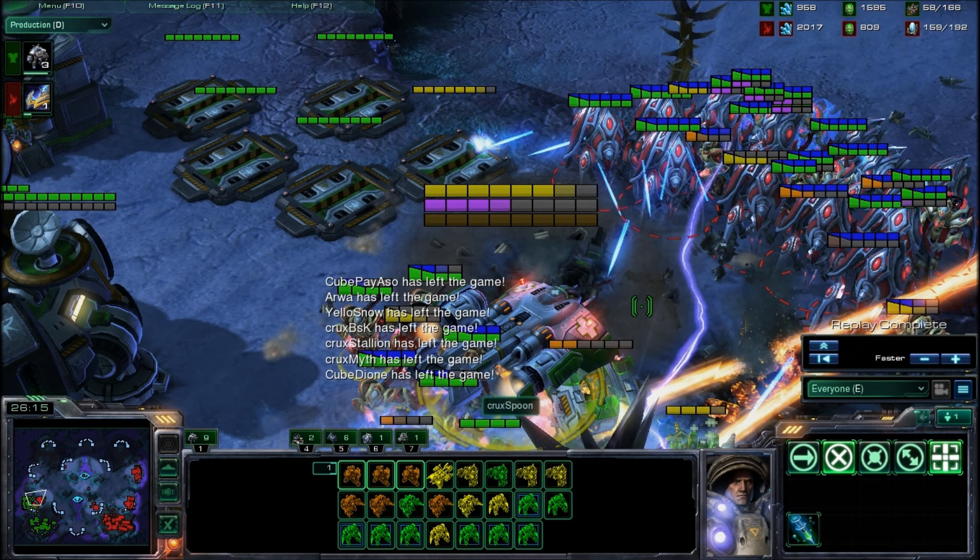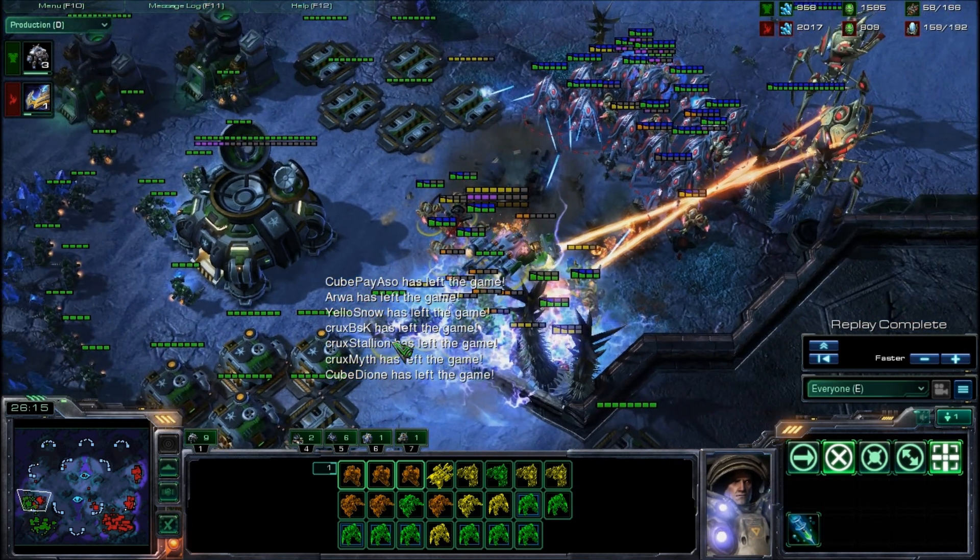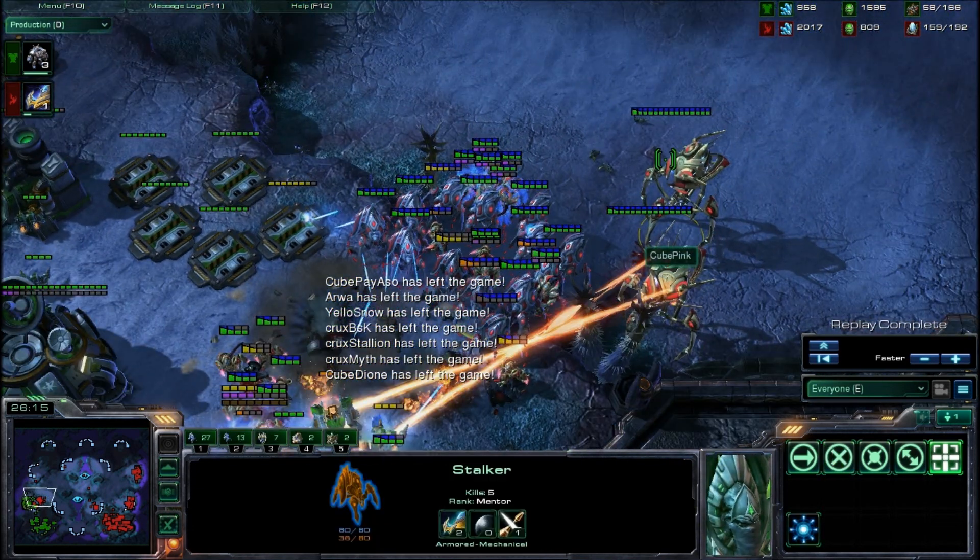Look at that nice lightning effect! So — Cube Pink takes two games for Team Cube. The standing is now 2-0 in favor of Team Cube. Let's see what the next game has to offer. I'm really tired, I'm sorry.